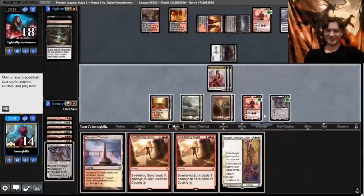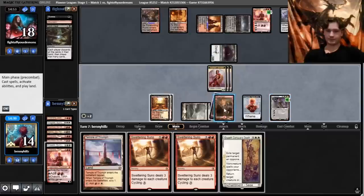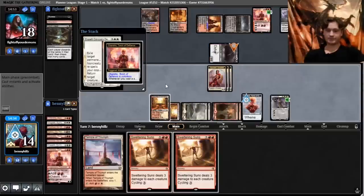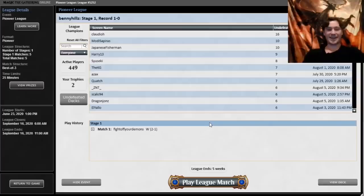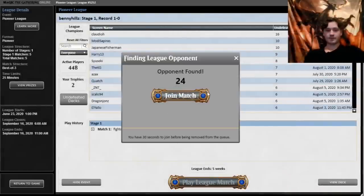We ultimate Chandra, cast Elspeth Conquers Death, and shoot their last permanent. We managed to take down the Waste Not deck. Props to the opponent for creativity but not for making an actually good deck. Game one took us for a ride — quite a game.